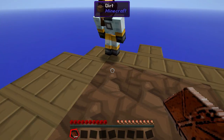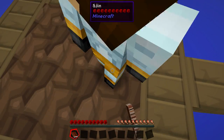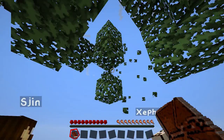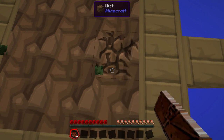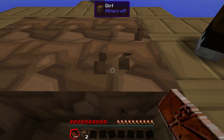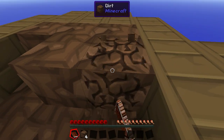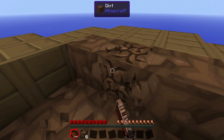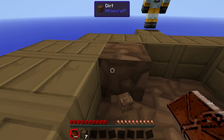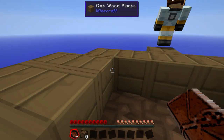Shall we start digging a bit of dirt and expanding our platform? We've got some natural sky blocks as well — look up, there's clouds. So we can actually get to them, we can get some cloud blocks. Because you know what clouds do? They break your fall. So we could cover under our sky block with clouds. Why? So we don't die. Yeah, but then we're stuck on a cloud. That would be a great idea.